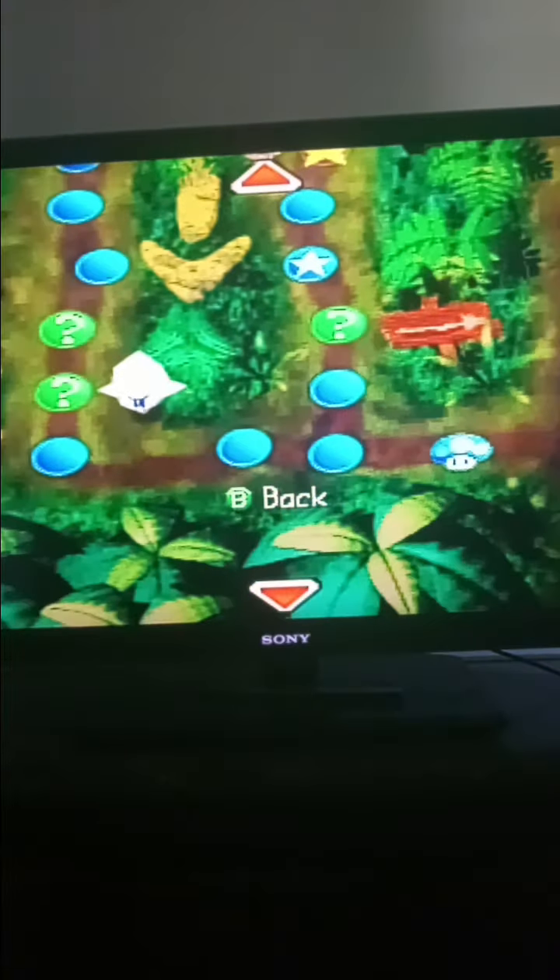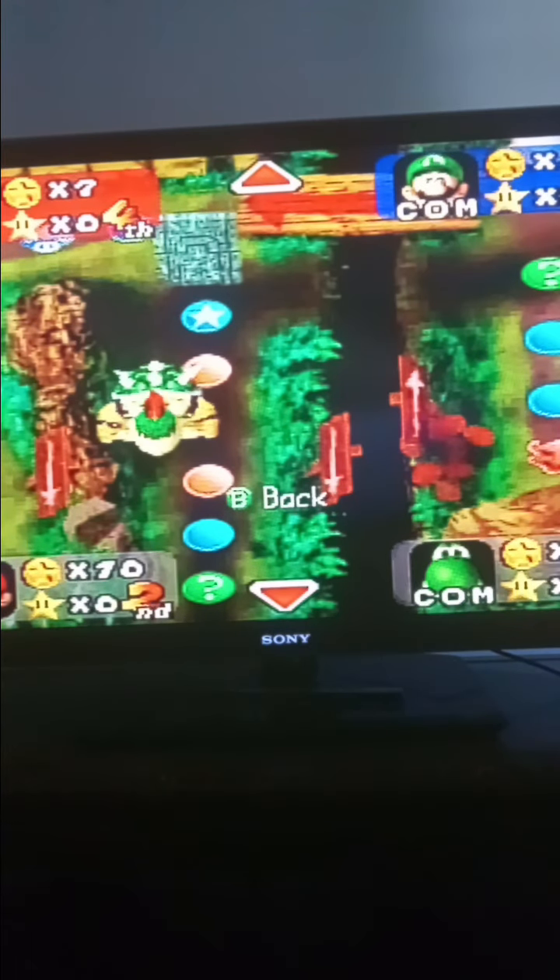There's two Boos in this board. Yes, there's two Boos in this board. And Bowser — he takes ten coins in this board, and he gives you a golden Bowser statue. To get to the star, you have to go through where Blue is and you have to go right over here. Yeah, that means you have to go — this is where the star is, right here.